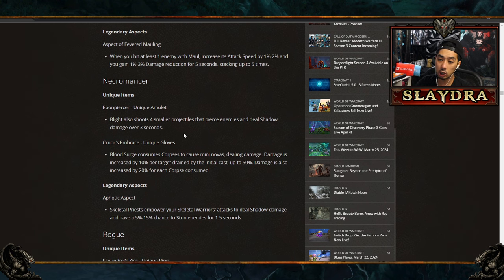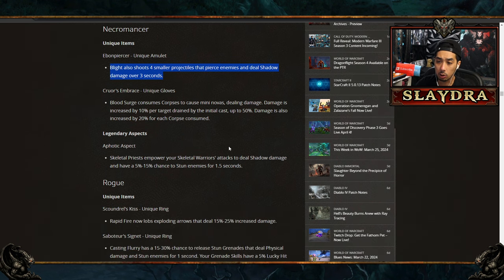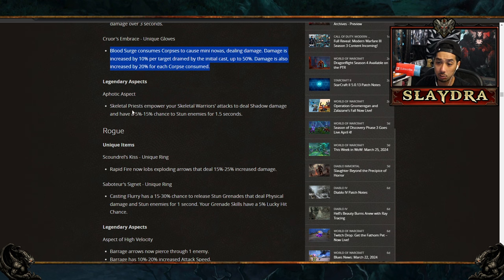For Necromancer, the Ebon Piercer is a unique amulet where Blight shoots four smaller projectiles that pierce enemies and deal shadow damage over three seconds — good for applying shadow DoT to multiple targets. Cure's Embrace are unique gloves making Bloodsurge consume corpses to release mini-novas, with damage increased per target drained up to 50% and 20% more damage per corpse consumed. However, Ring of Sacrilege's Soul is still on every Necromancer build. Aphotic Aspect makes Skeletal Priests empower Skeletal Warriors to deal shadow damage with a 5 to 15% chance to stun for 1.5 seconds.